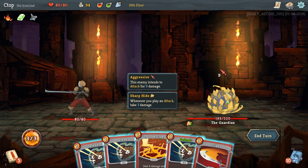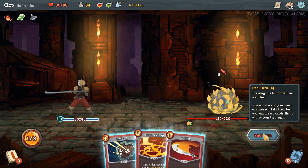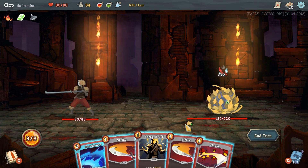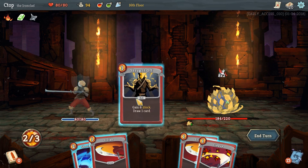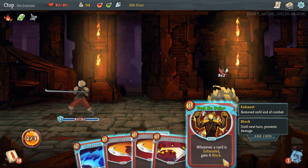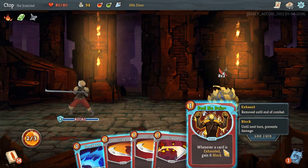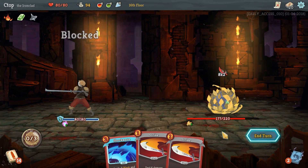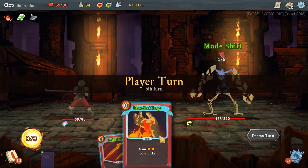In defensive mode, whenever we play an attack we take three damage. So we want to stay defensive for a few turns — he'll turn back eventually. He's gonna attack for 16 now though. We drew Feel No Pain — whenever a card is exhausted gain six block. Let's play it and Cleave, which damages us but we blocked it. Wait — it's exhausted, not just used. I figured that out. He's ramping up to a 20-attack mode — after taking 40 damage he'll shift. That's not going to happen unfortunately.